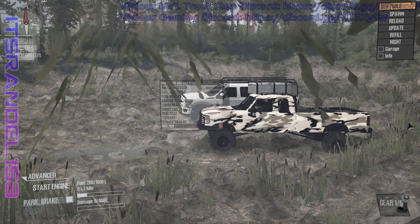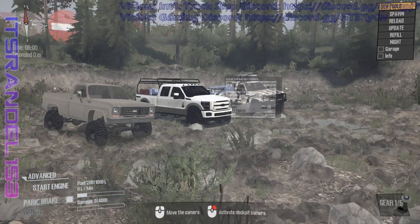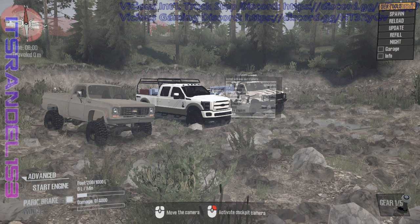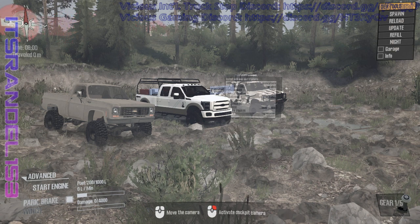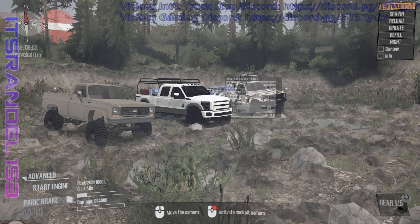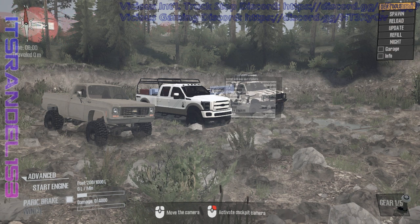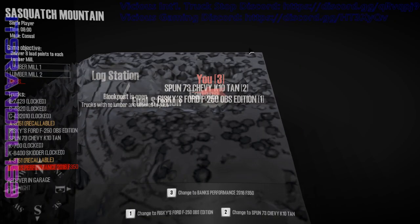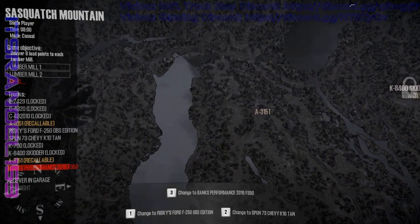Welcome to this episode of SpinTires MudRunner. What brings me on today is actually the map. If you guys are familiar with Blackwater's map — Blackwater Canyon, I think it was called — earlier today Sasquatch Blackwater released the map called Sasquatch Mountain, and if you're old-school SpinTires fans you'll know the layout of this map pretty well.